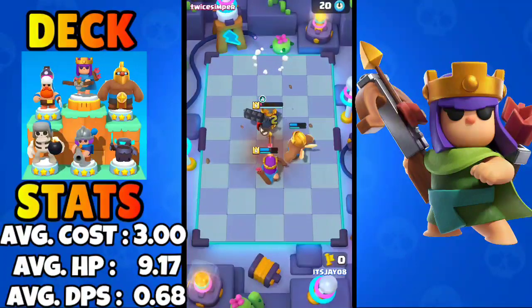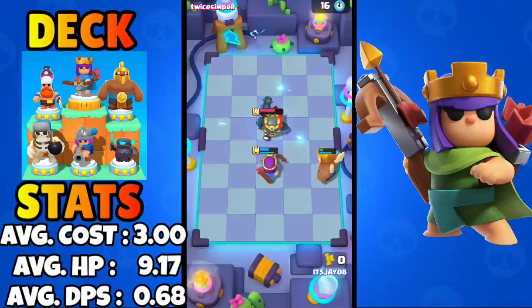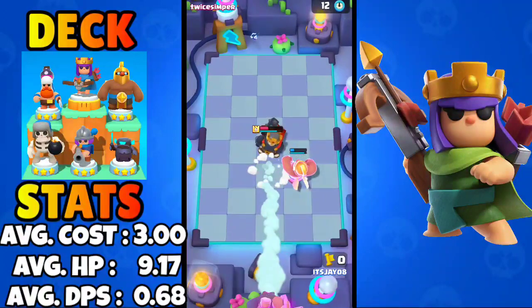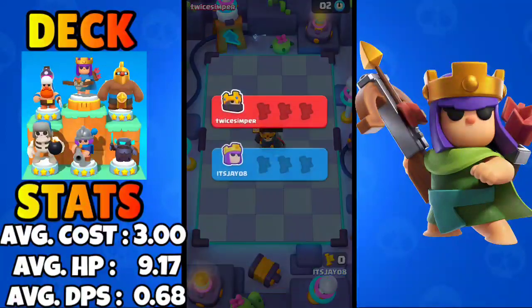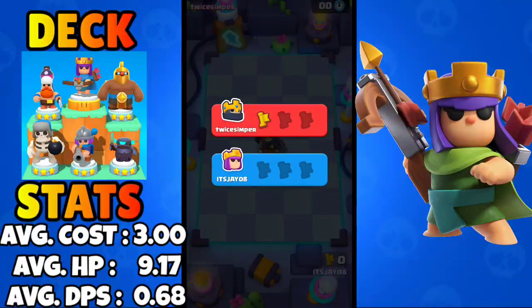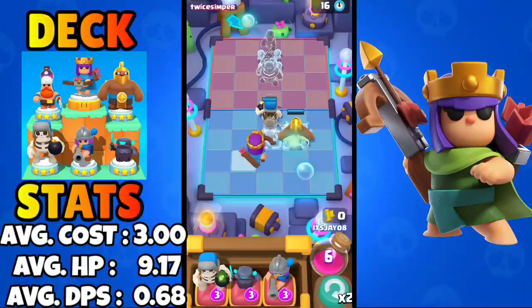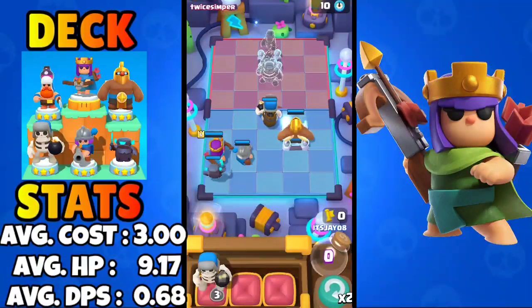The Musketeer is there to protect your Queen. For the first round we might just lose because the Skeleton King will revive with 12 HP which our Queen won't withstand, and our Giant Skeleton will also just die. If we manage to win this game it means this deck is really strong, since Archer Queen is one of the worst heroes while the Skeleton King is one of the best.